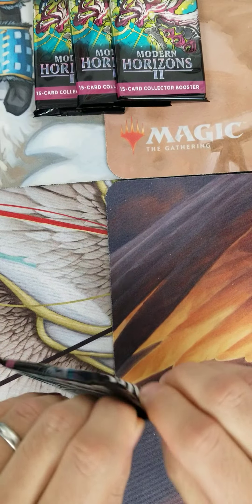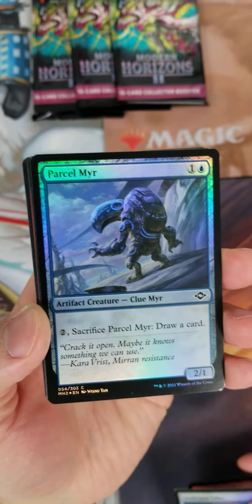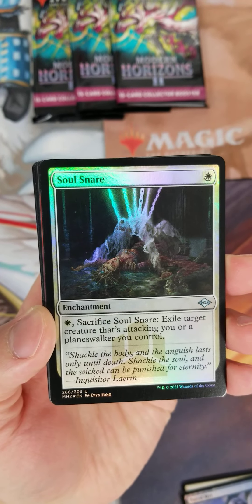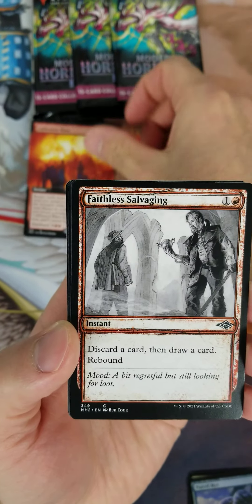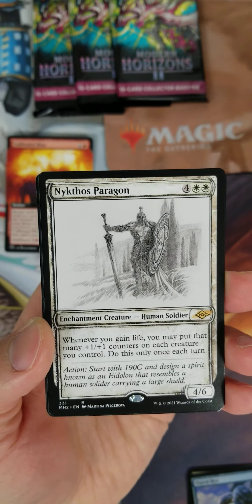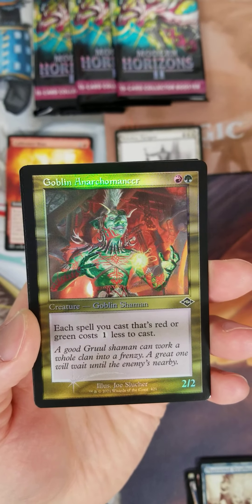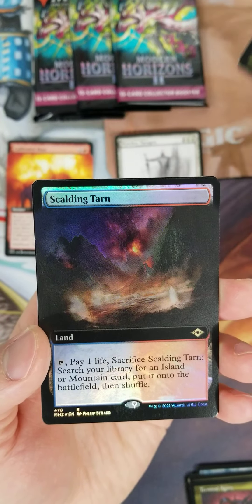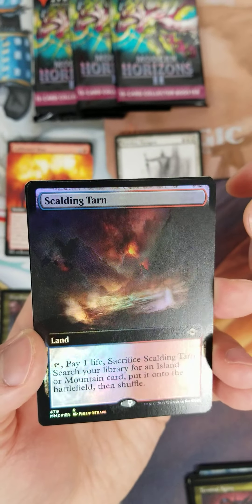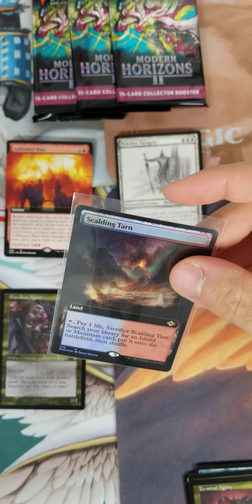Let's get right into it — pack number one. Modern Horizons 2, you gotta love this stuff. Let's see what I can get. There's a creeper — this is one of my favorite products. Spell Snare borderless, Calibrated Blast showcase, Paragon... not a good start. Shardless Agent — not a good pack. And oh — Scalding Tarn extended art foil! Beautiful card, that is a hot card.